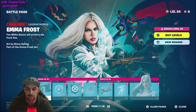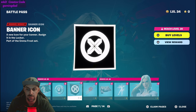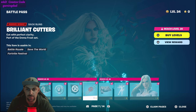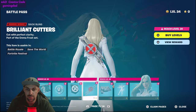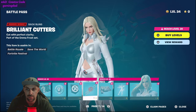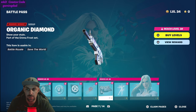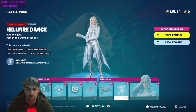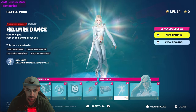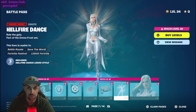Page seven: Emma Frost. V-Bucks, quick little X's on the banner, very shiny. Very shiny with this diamond stuff — I wonder how reflective it is in game.